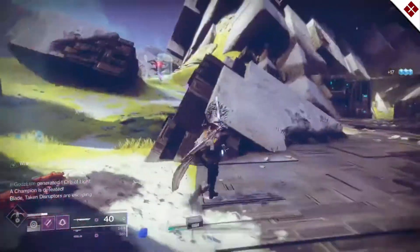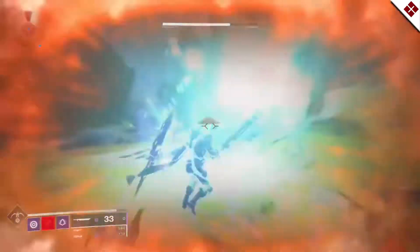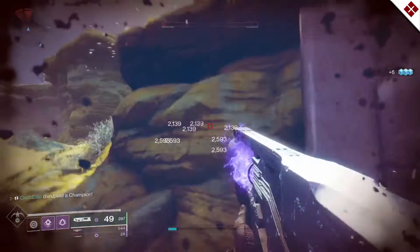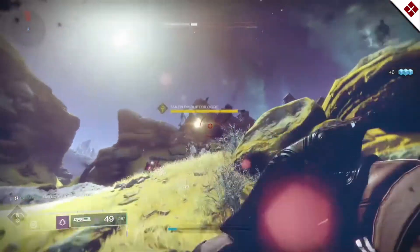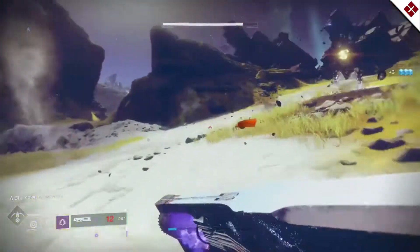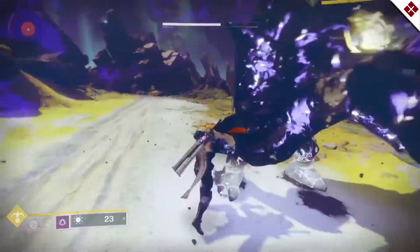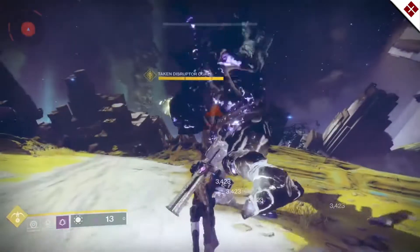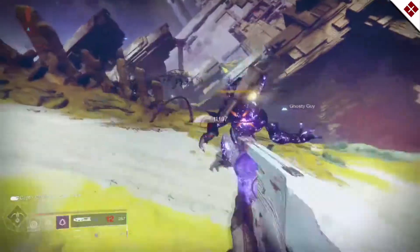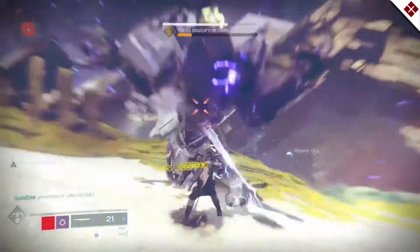Keep driving around on your sparrow until you meet up with them. If you have the two knights, get them close enough together to drop the shield, kill them, and an overload champion will spawn — that's what you need to kill. If there's a yellow bar ogre, kill it and another overload spawns. For the centurion boss with a blight, kill the blight to knock his shield down, then kill him and a marionette will spawn. Basically you kill a boss for the overload marionette to spawn, and killing the overload marionette counts toward your progress. Do 15 of those and you move on.